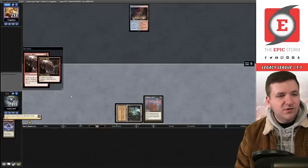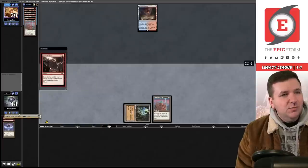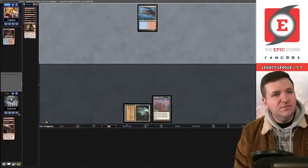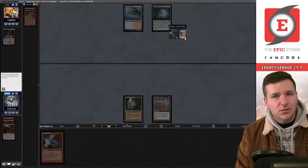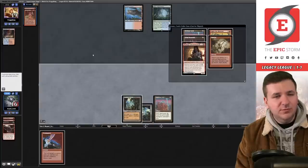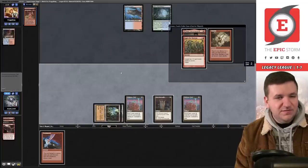Six cards off the top: Grim Monolith, Empty, Ancient Tomb, Gamble, Defense Grid, Bergy. There's a severe lack of red mana. We pass the turn. Please, Lion's Eye Diamond. We draw Overmaster — not red mana. That's really painful, we're in trouble. We play the Grid and pass the turn.